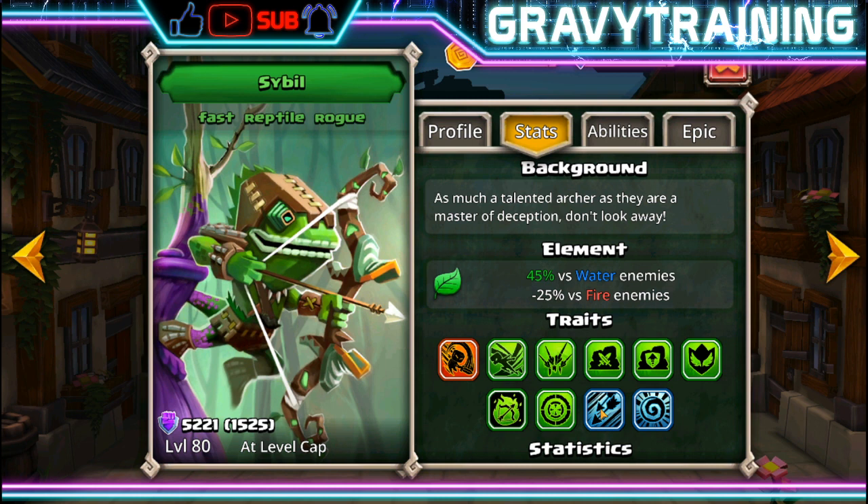Thinking about that, you've got all sorts of heroes that do ranged single target attacks — almost all the Elves, Deadeye, Torchy. Rayla does a couple — well, one is melee at least, one might be ranged. But there's a lot of heroes: Jin, Yan. I didn't even think of Jin and Yan together.